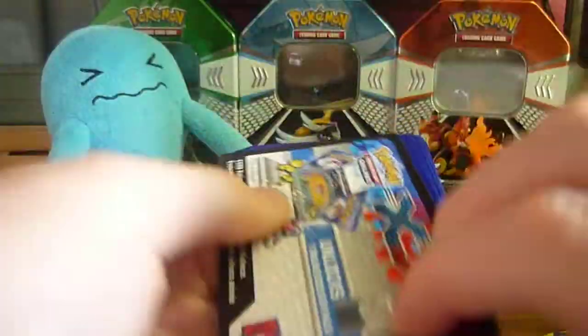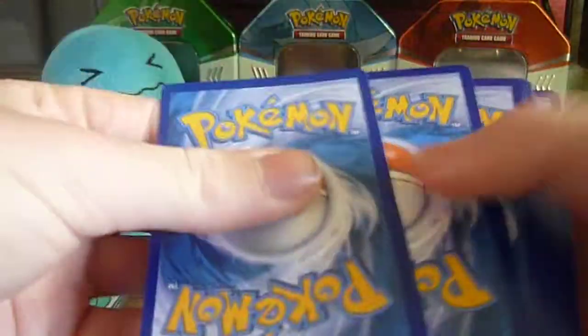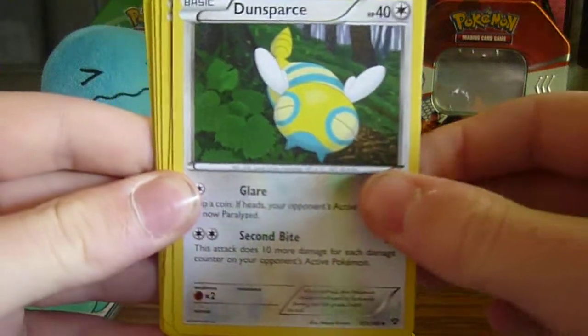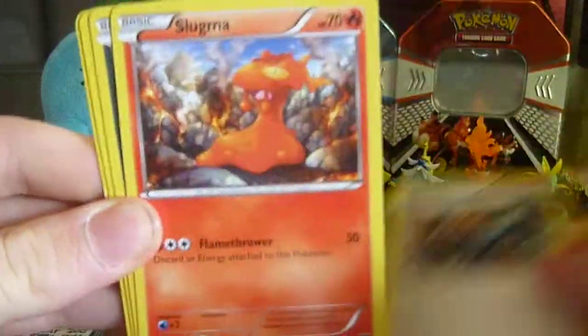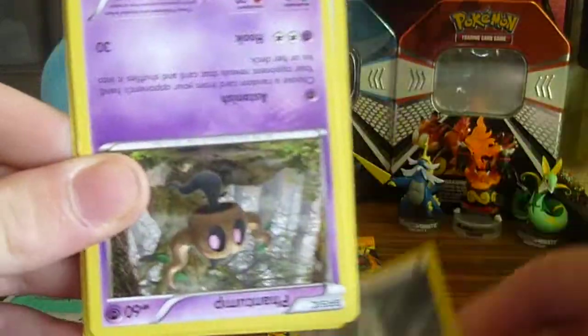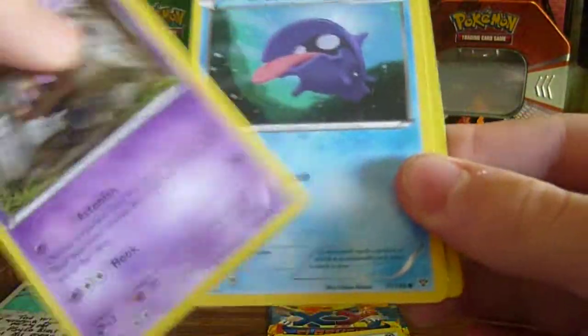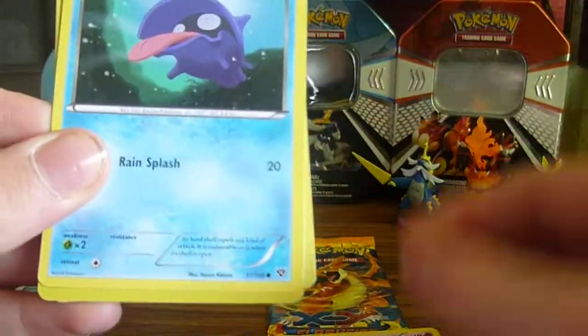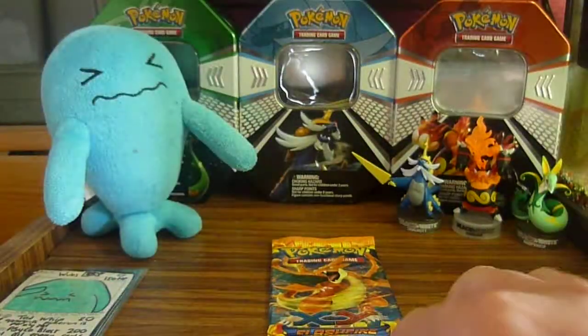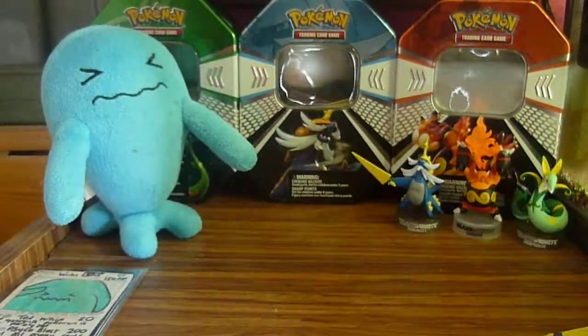Let's get into the XY pack. Code card down. Eviolite Soda, Dunsparce, Cassius, Slugma, Inkay, Metal Energy, Phantump, Shellder, Illumise Reverse, and Emolga as the non-holo rare. Disappointing.